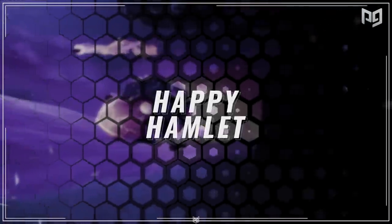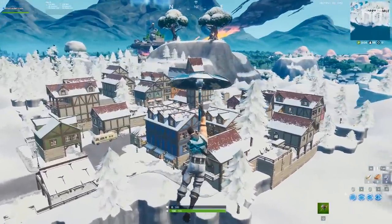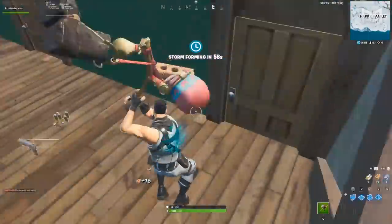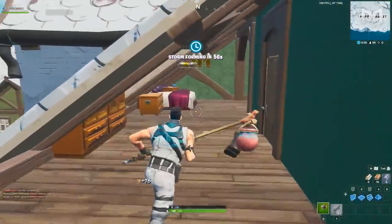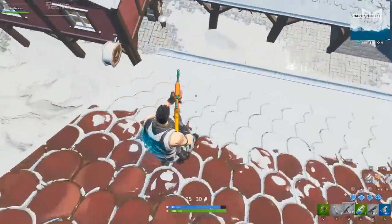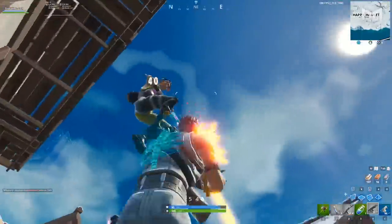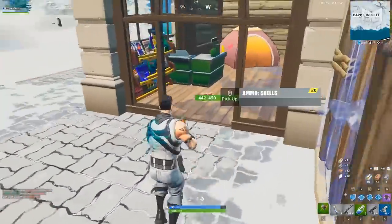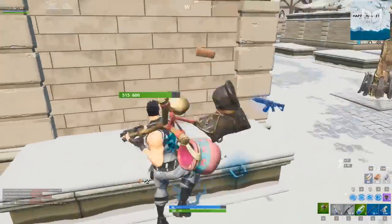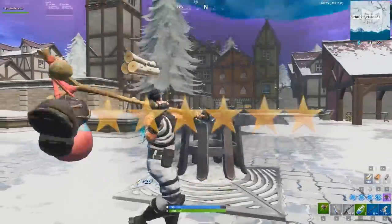Taking a look at number 8, Happy Hamlet shows up on this list purely because of how stacked you can get. It has some of the most loot compared to any other spot, so 3 stars in this category is practically a given. On top of that, you won't find a better drop spot for materials — a quality blend of wooden structures, brick buildings, and metal cars nets a commanding 3 stars. With great loot comes great competition, however, so no stars there. You'll also have a long walk to zone if you land at Happy. All in all, it's a trade-off between some of the most stacked loot on the map and having to fight an ungodly amount of teams. 6 stars.